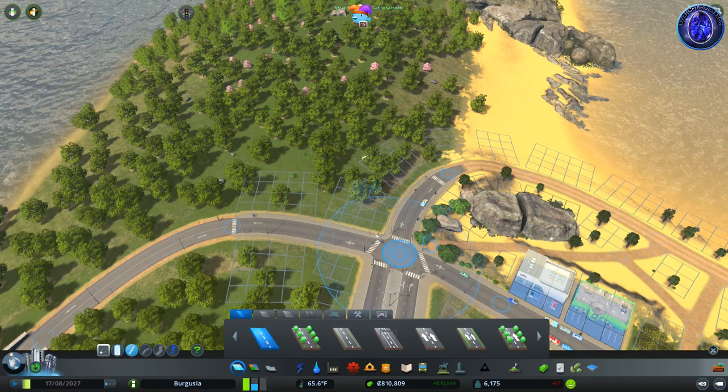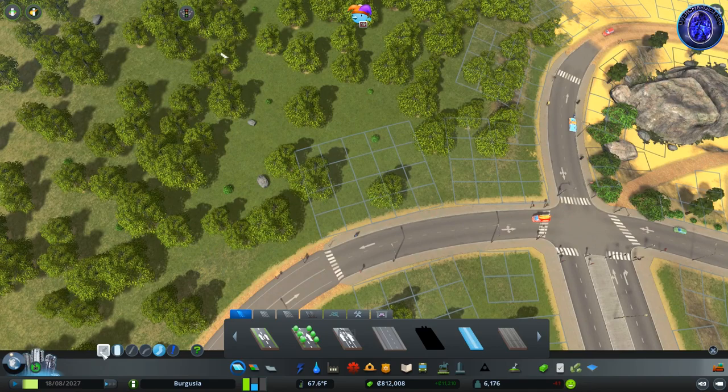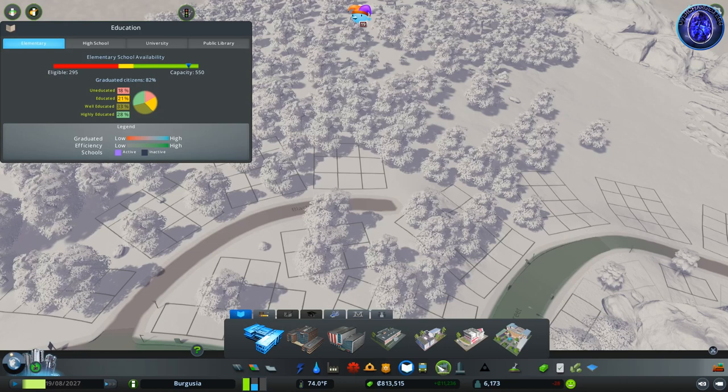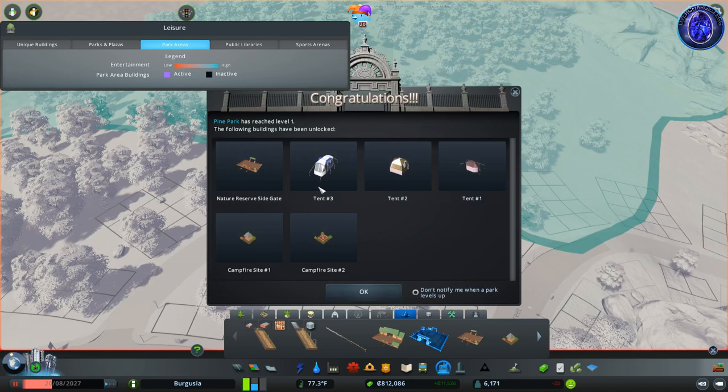I'm not sure where to connect this road. I'm going to keep it really low-key — just a dirt road with snapping off, meandering around here. We come into our cities and park passes, then Nature Reserve, and we have the main gate and small nature reserve main gate options. Placing that gives us a new information screen: Pine Park has reached level one because it's just been created.